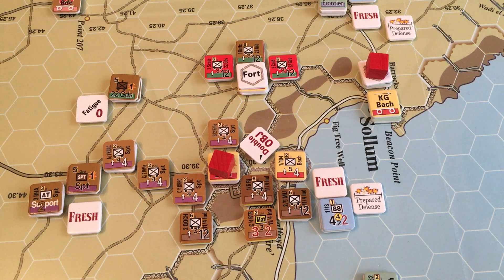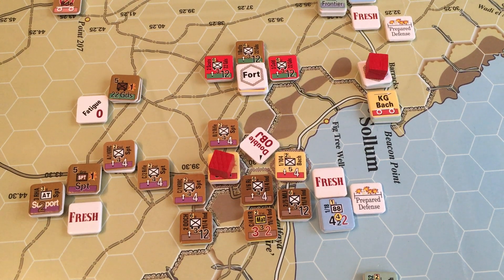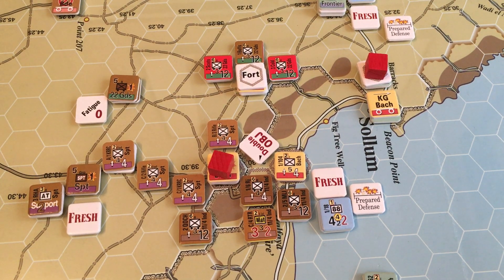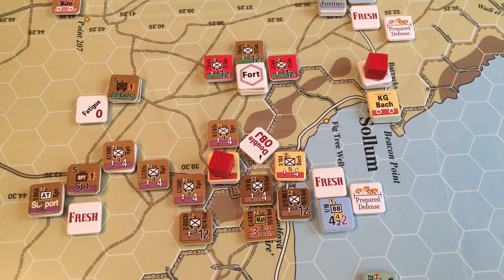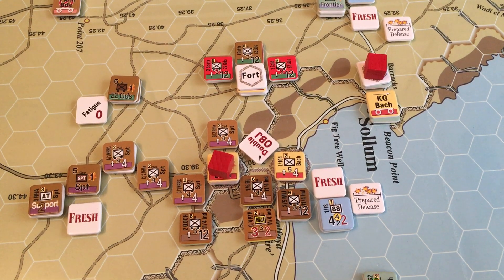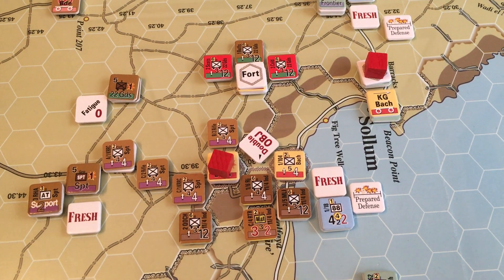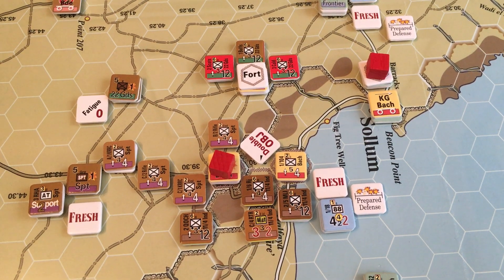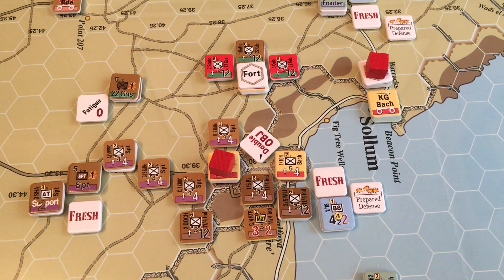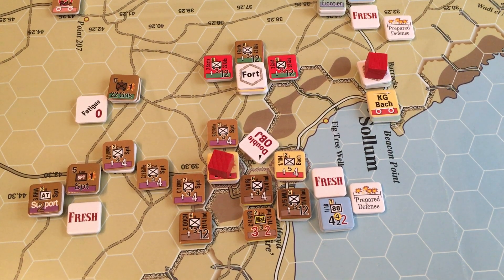The two casualties are enough to remove the Italian unit, so the Rajputs have stormed into that position. Rolling for fatigue first — we rolled a two, so that removes our fresh status; unfortunately the HQ will now just be a zero. For a second activation we need a five, and we rolled a two, so there's no second activation. That is now officially the end of the 15th of June.